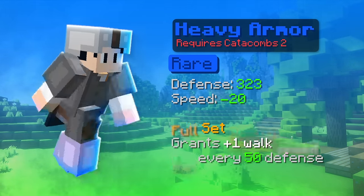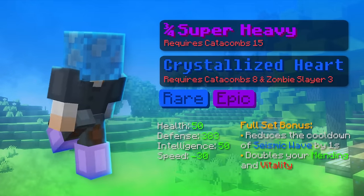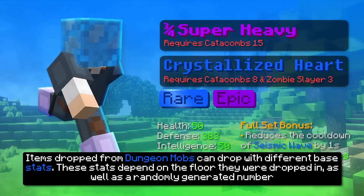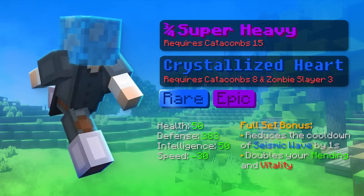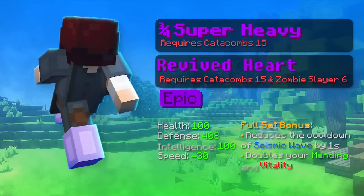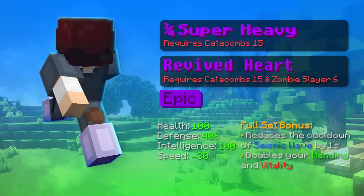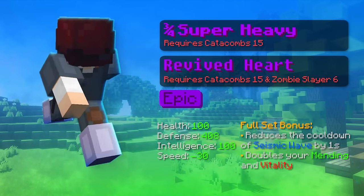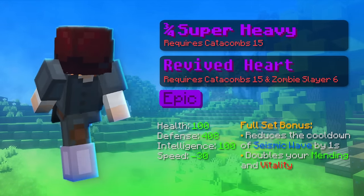Once you reach catacomb level 15, you can upgrade to the 3-4 super heavy armor with crystallized heart or revived heart. The super heavy is the upgraded version of the heavy armor, crystallized heart is the upgraded version of the zombie heart, and revived heart is the upgraded version of the crystallized heart. So basically it's just better stats. Note though that you have less HP, so it can be annoying against mobs that do true damage.